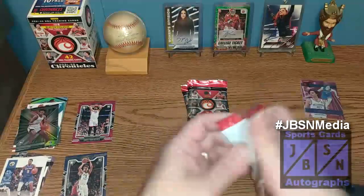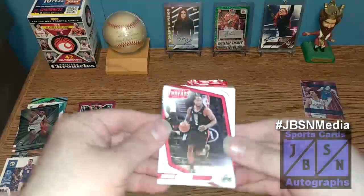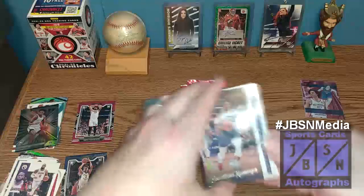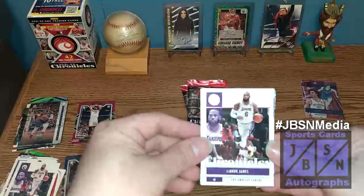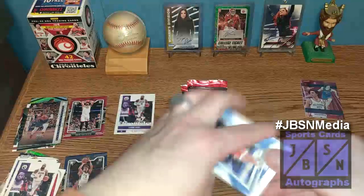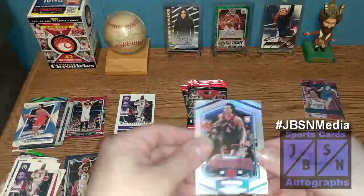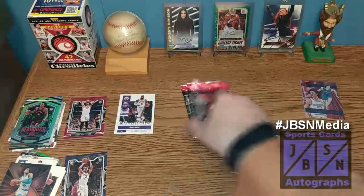Let's see if we can hit an autograph today — let's find something nice here, hopefully. Kawhi Leonard starts off this next pack. King James on the Chronicles. Luminance Rookie of Jonathan Kuminga. LeBron James on the Chronicles pink foil — we'll put that aside. Jeremiah Robinson-Earl in the Rookie and Stars. Scotty Barnes — first time we've seen him — on the Marquee Rookie. And then LaMelo Ball on the XR.